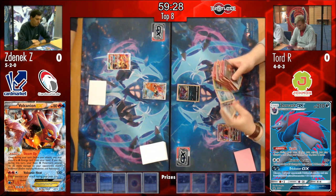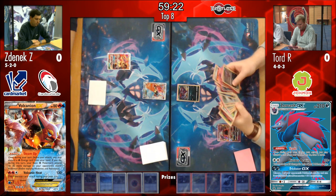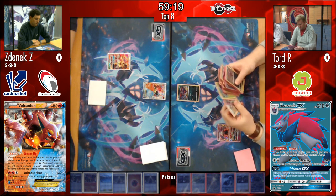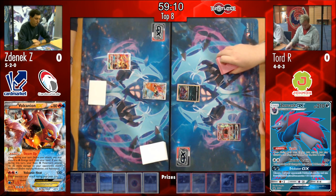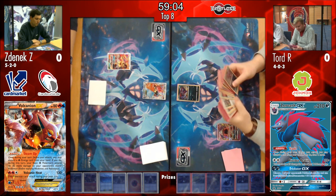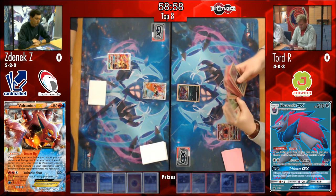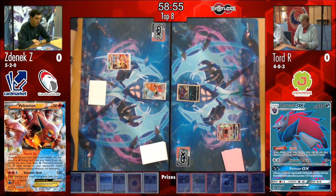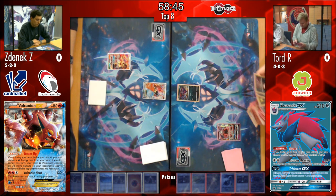But he also plays some Ns, some Sycamores, and he plays a Lillie - that's actually the go-to supporter you want to have on your first turn. It looks like towards the start of the turn he's playing a Tapu Lele, using the Wonder Tag ability, probably going for a Bridgette. It would definitely be a Bridgette here - I would imagine that in this matchup, he really wants to be revolving around those Volcanions. Maybe one Golisopod on the field, but if he gets down too many Wimpods, the fire Pokemon are going to burn them right up.